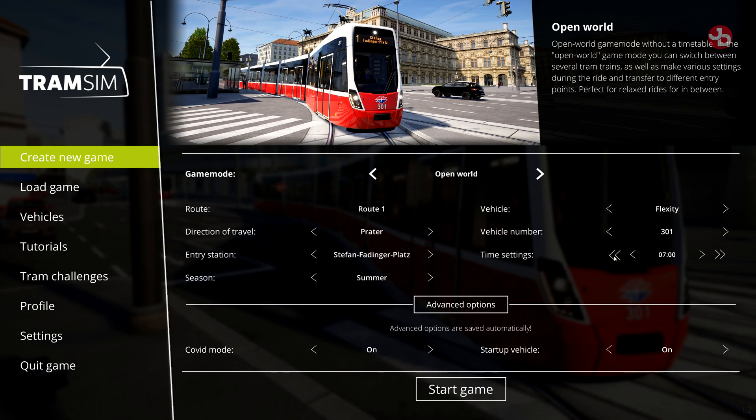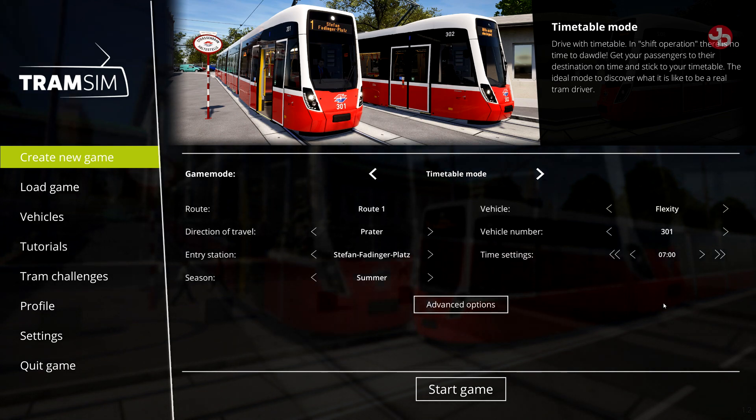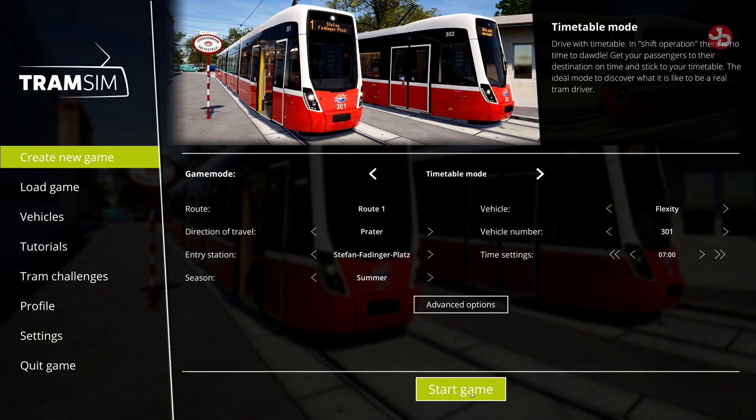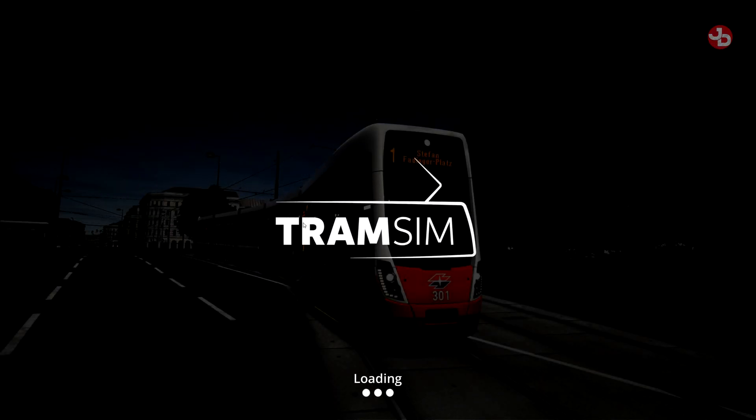Let's set the time — give me a second, we'll make it 7 a.m. Start game. We want the timetable mode; that's the harder mode so we have to stay on time. Another thing is the wagons in the back have started swaying, so they added physics to the wagons — you can actually see them sway when you're moving, which is pretty cool.